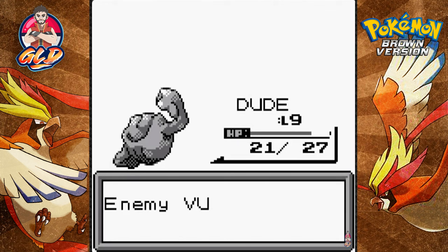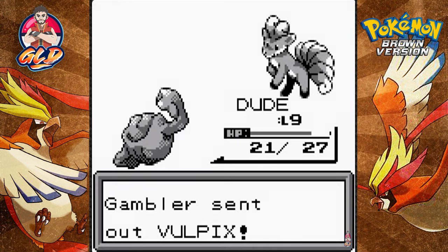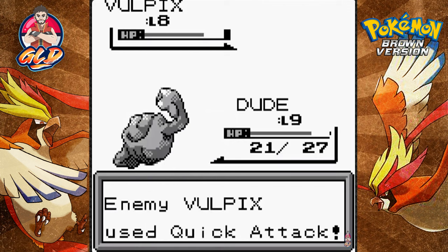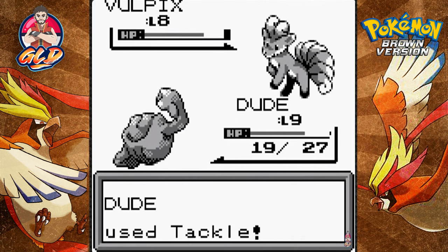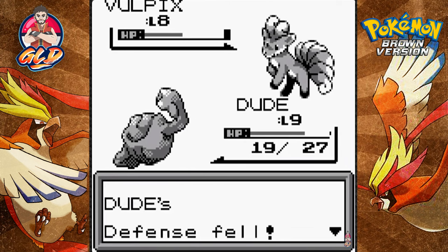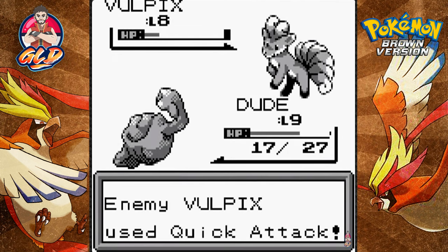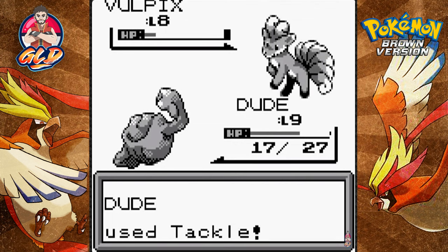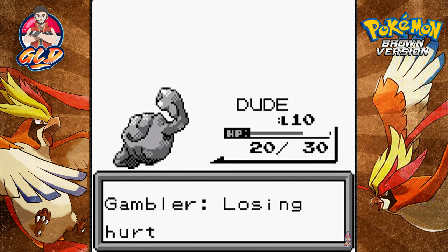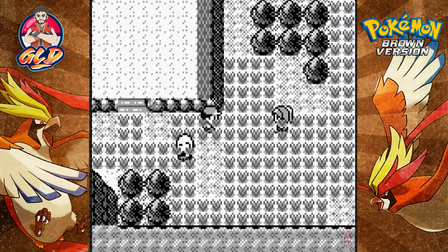Dude helps us out, and the Gambler is coming out with another Vulpix, so let's continue with Dude. In my last episode I did capture a Slowpoke — it's in the PC right now, kind of sucks. Look at that tackle attack. We're definitely doing a little bit of a struggle with this Vulpix, but it looks like we're going to have another level 10 Pokemon. When is Dude going to learn another move?